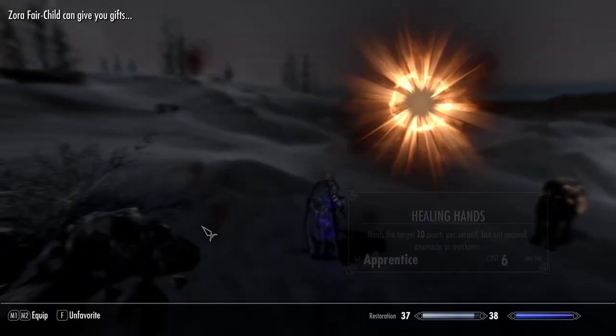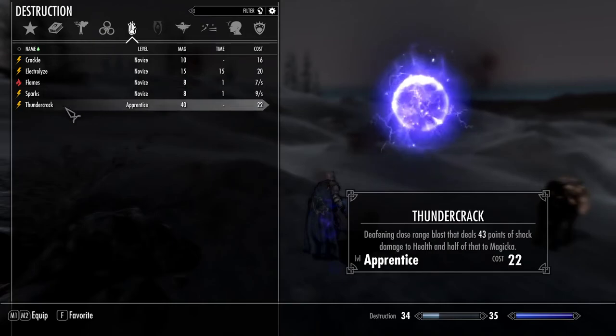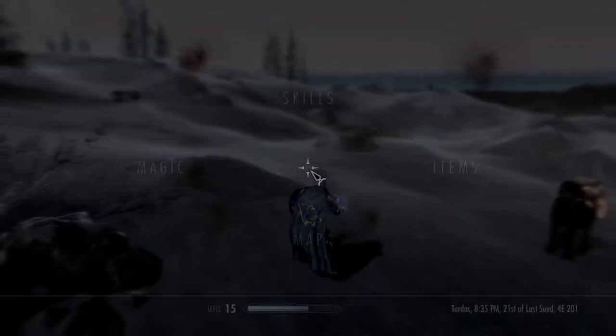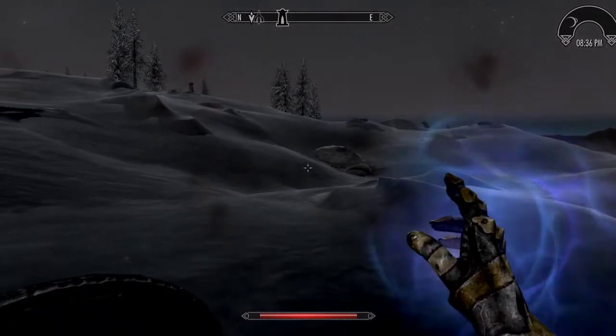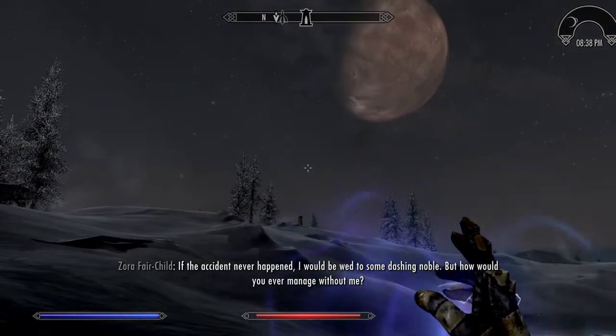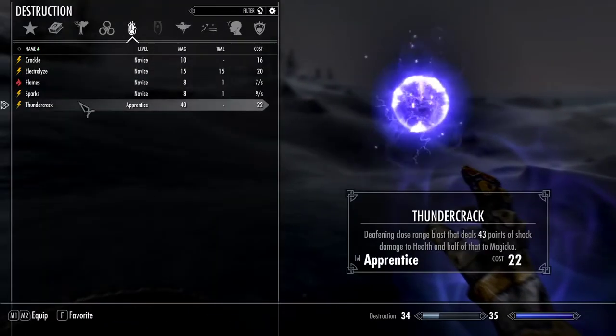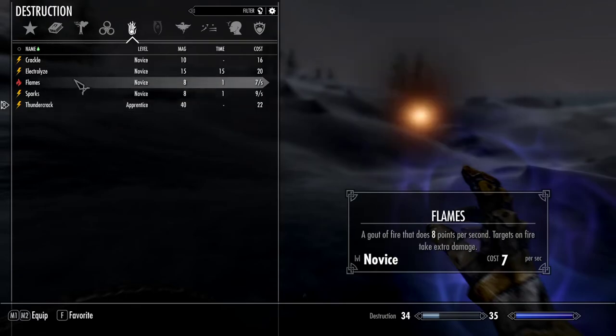Essentially what I do is I assign a spell — like right here. I can do it twice actually. It's called Thundercrack; it's a spell from — I think Apocalypse — and it's an apprentice-level spell. Essentially it's a close-range attack, which makes it ideal for melee weapons and stuff like that. I have other ones too.